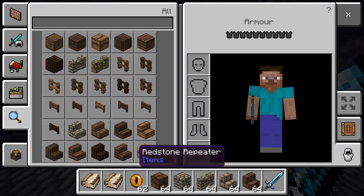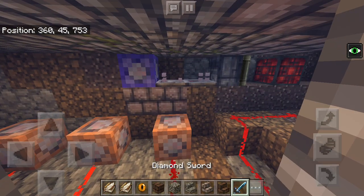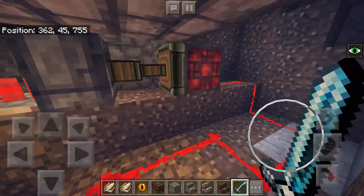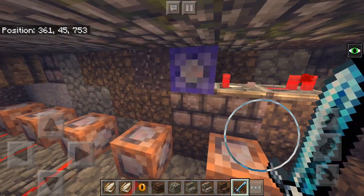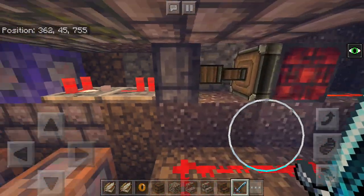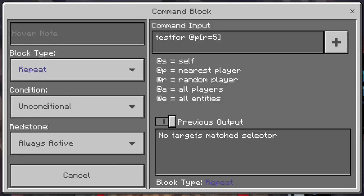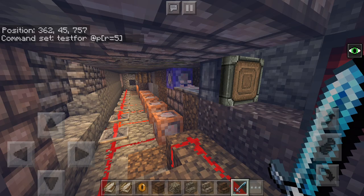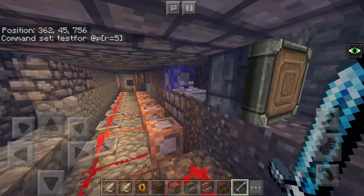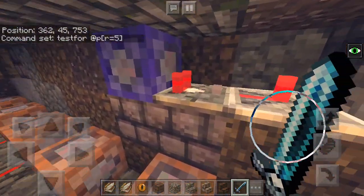I'll just reset the cutscene. I'm just going to talk you through this because some of you may be interested if you're making maps. What I've done is, to power this redstone signal, there's a redstone block and a command block here set to repeat and always active, which says 'testfor' at proximity equals 5. This basically means that when a player is within a five block radius of this command block, it will activate a redstone signal.